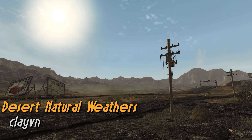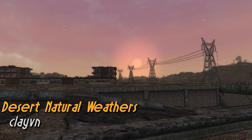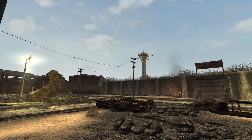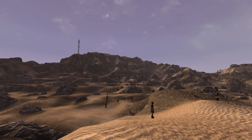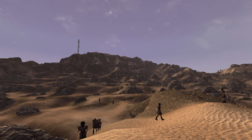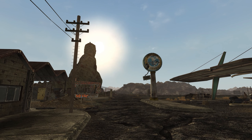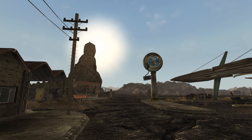Desert Natural Weathers is one of the weather mods we're going to be looking at today, and it's one you just can't go wrong with. It'll overhaul the game's weathers, and these just look amazing. Covering all DLCs and even having a Tale of Two Wastelands version available, this mod makes the game feel a lot more natural and far easier on the eyes than the vanilla weathers, as that orange hue from the vanilla game is gone. These weathers give your game a nice visual upgrade, and this is easily my go-to weather mod.